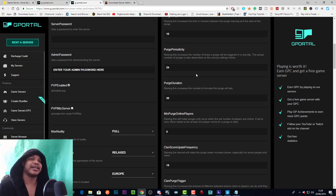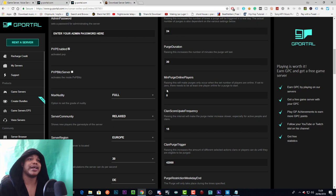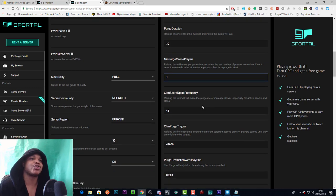Purge duration: raising this increases the number of minutes the purge will last. Minimum purge online players is a really important setting — raising this makes purges only occur when the set number of players are online. If set to zero, there needs to be at least one player online for a purge to start. I'd put it to one if you want to make sure you don't get any offline purges.